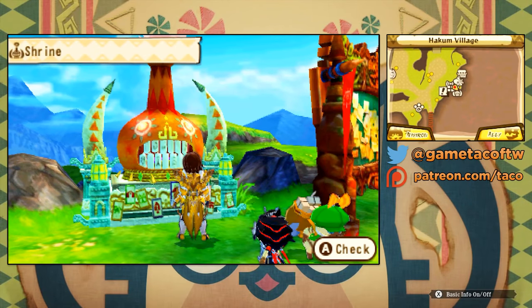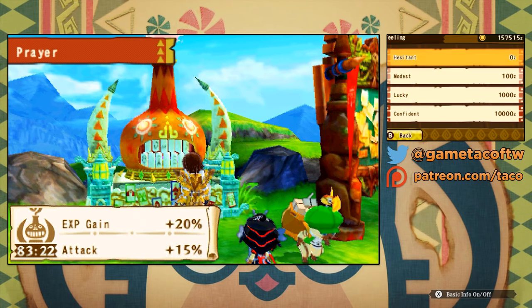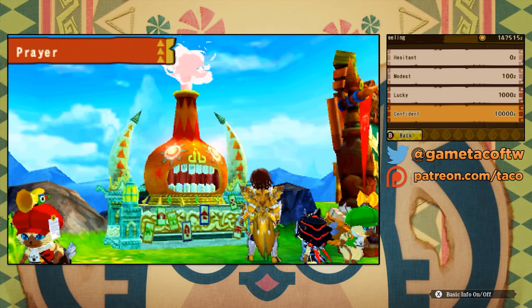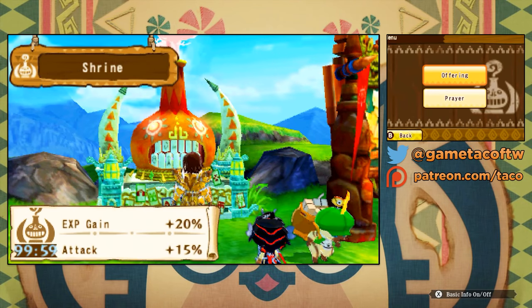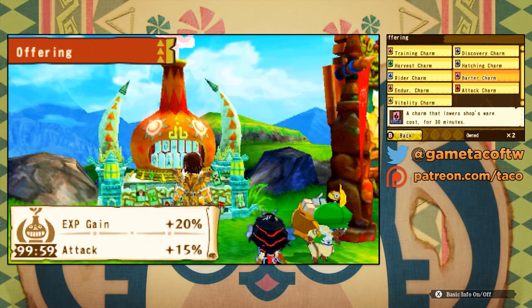Every town has these big shrines, and if you donate money you can get various stat buffs. I spend 10,000 zeny — admittedly a lot of money — but you get 99 minutes of 20% extra experience and even an attack buff. This is hugely helpful. You could also use various tokens and passes at the shrine for other buffs, including one that increases the chances of finding good eggs. Basically, I always had an active buff while I was playing.